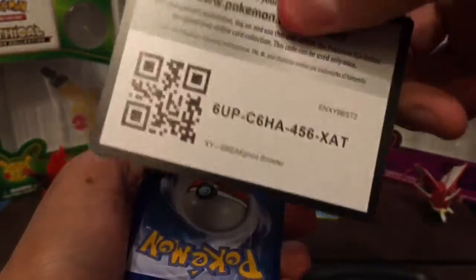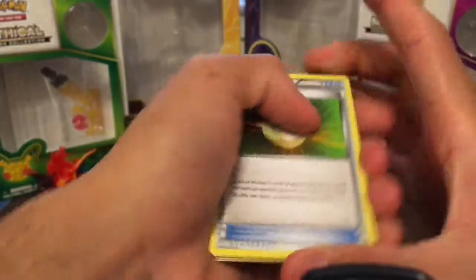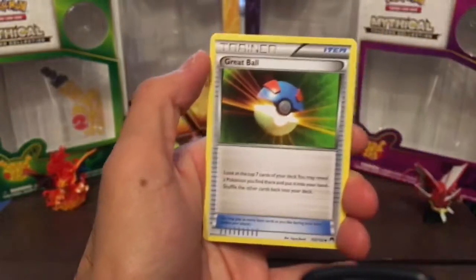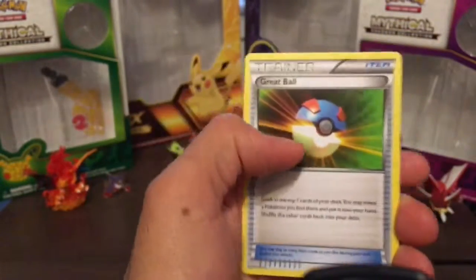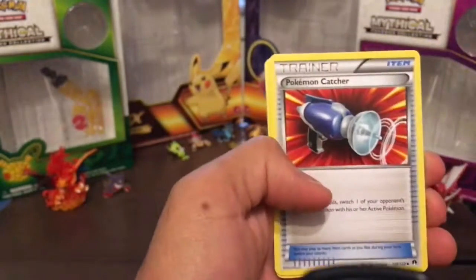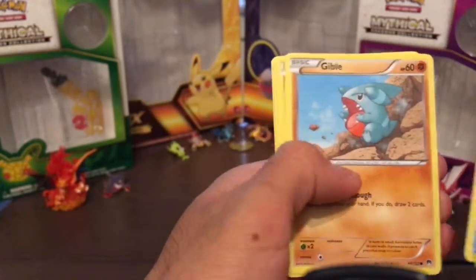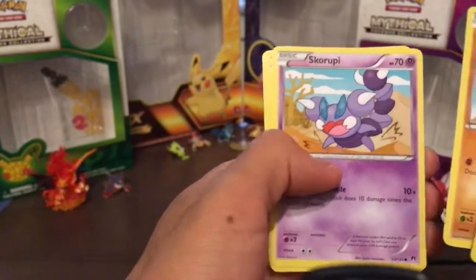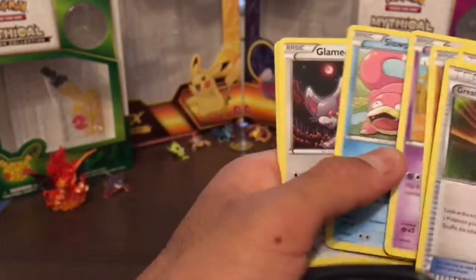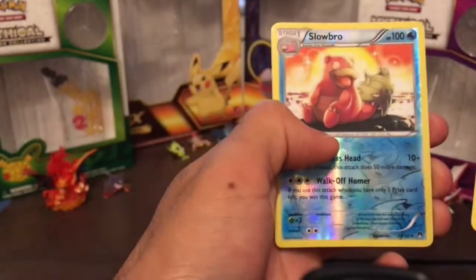Good cracking. Oh my god, Great Ball EX! Just kidding. Pokémon Catcher, a Psyduck, a Gible, a Skorupi, a Slowpoke, a Glamow, and a Slowbro reverse holo.